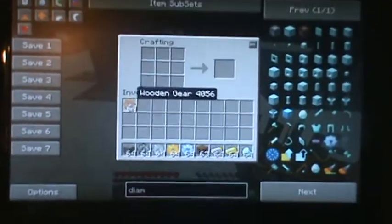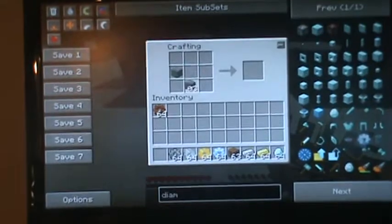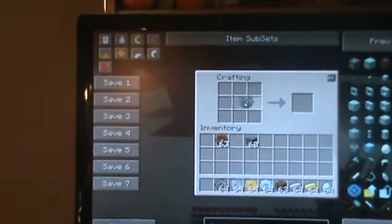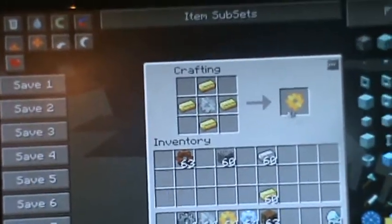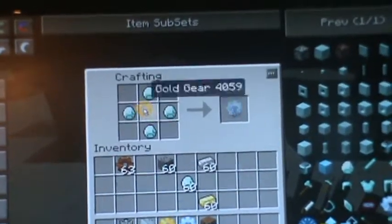You know how to make the wooden gear. Now to make a stone gear, you need to do this and then put a wooden gear in the middle — that gives you one stone gear. Then to make an iron gear, put the stone gear in the middle and do the same with iron, which will give you the iron gear. Same with the gold and diamond.